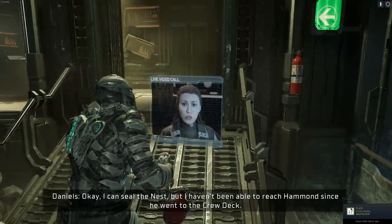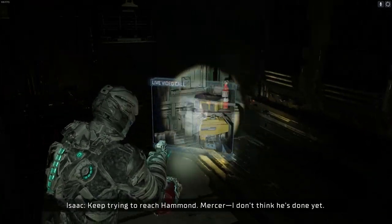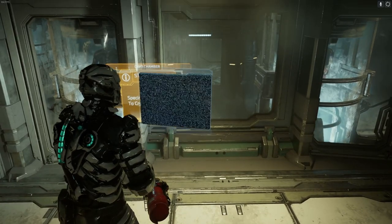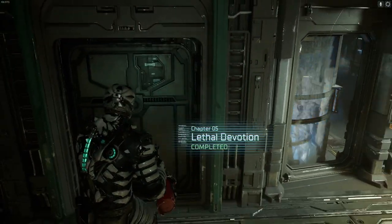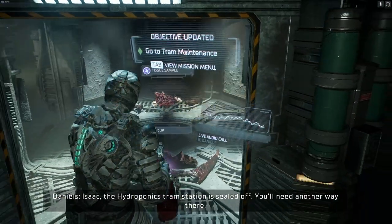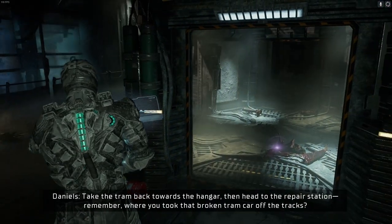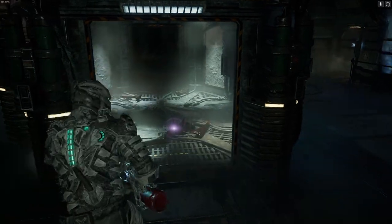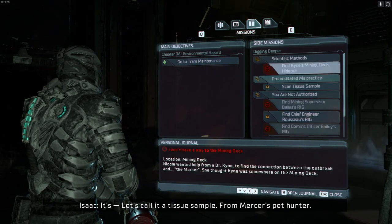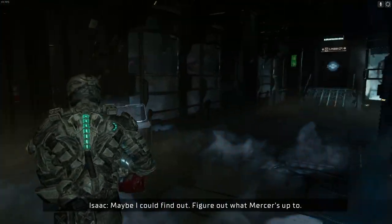I can feel the nest, but I haven't been able to reach Hammond since he went to the crew deck. Isaac, our air quality is falling fast. If you've got liquid nitrogen, we've got to fix hydroponics. Keep trying to reach Hammond — Mercer, I don't think he's done yet. We have a chunk — let's call it a tissue sample from Mercer's pet hunter. Who knows what science went into that thing. Maybe I can find out, figure out what Mercer's up to. If I'm fast, there has to be a DNA scanner close by. Well, funny you should say that, because there absolutely is a DNA scanner — not exactly nearby, but close enough.